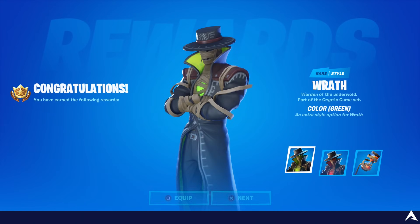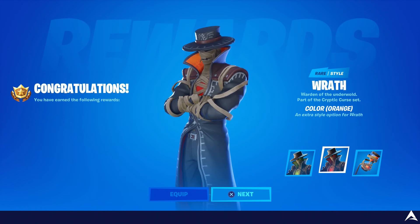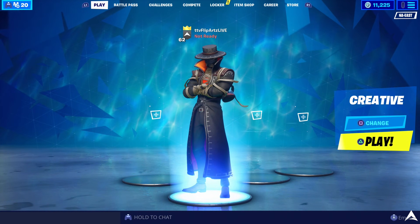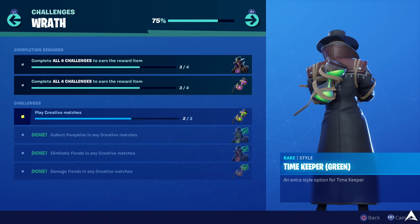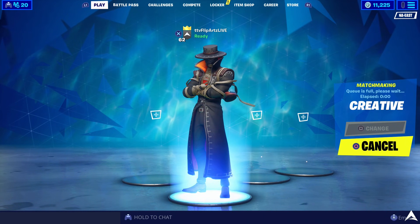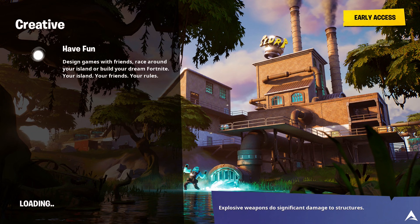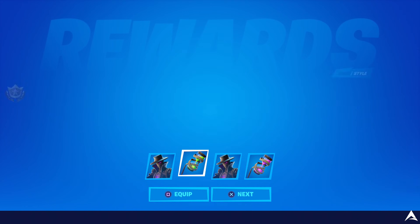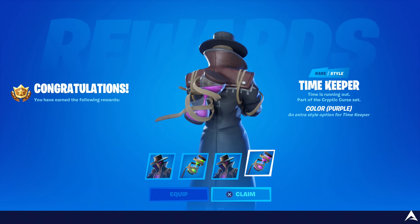When you return to the lobby screen, a congratulations pop-up appears showing the rewards earned: the Wrath skin in the orange color variant and the Timekeeper back bling in orange. I was still missing one creative match, so I loaded creative mode, immediately left, and that counted. The final pop-up confirmed all four challenges were complete — unlocking the green Timekeeper color variant, the purple Wrath skin style, and the purple Timekeeper back bling.